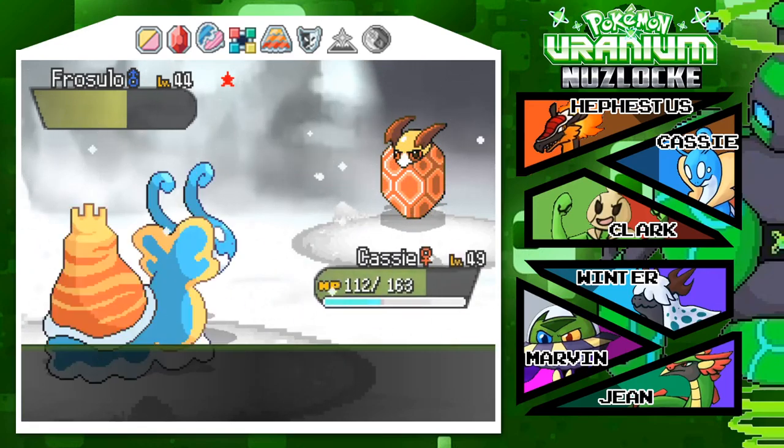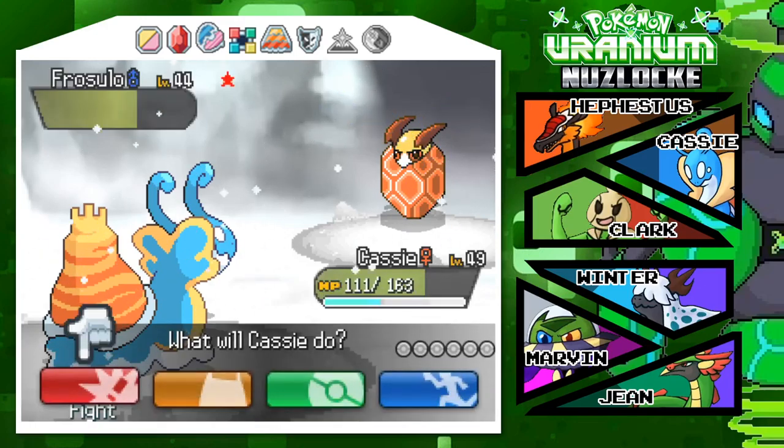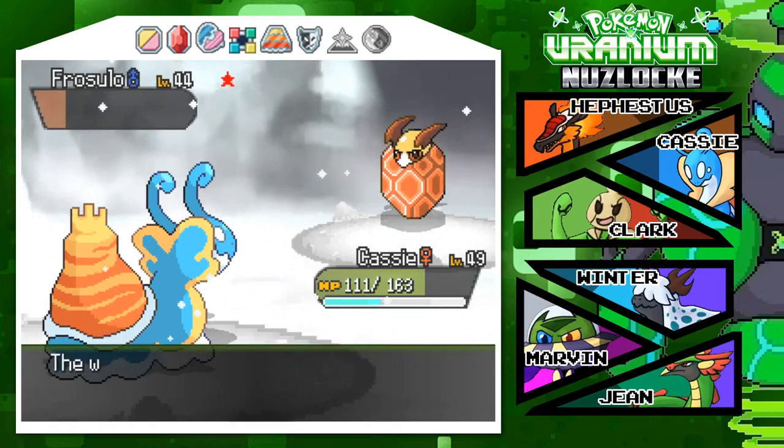If you're wondering why I'm talking so low, that's because it is currently 1 in the morning. I should be asleep. Frozulo — this is it. We can get ourselves a shiny Pokémon.